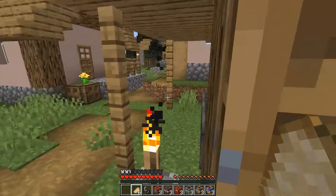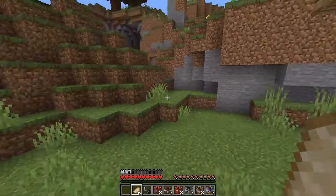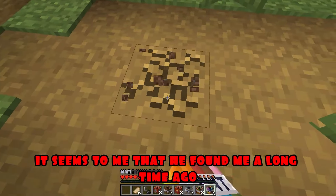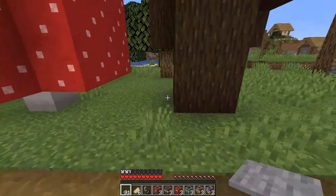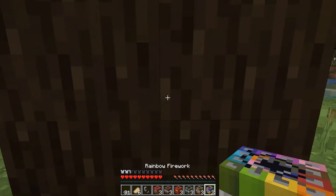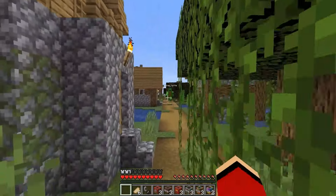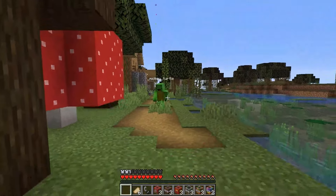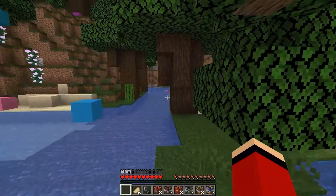I wonder where Mikey is! I still haven't met him anywhere! Now I'm going to place a trap for Mikey! It seems to me that he found me a long time ago and is hiding somewhere not far, watching me! JJ! I saw you! You hid behind a big tree! Now I'm going to catch you! Here he is! Mikey's running after me! He's going to fall into my trap now!